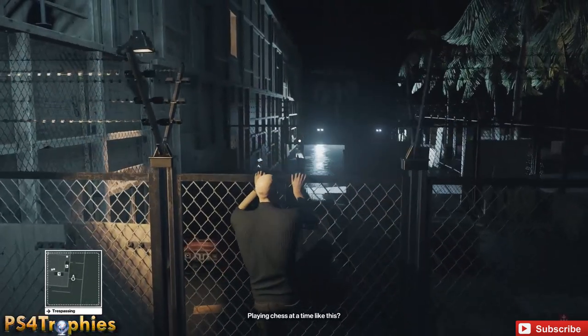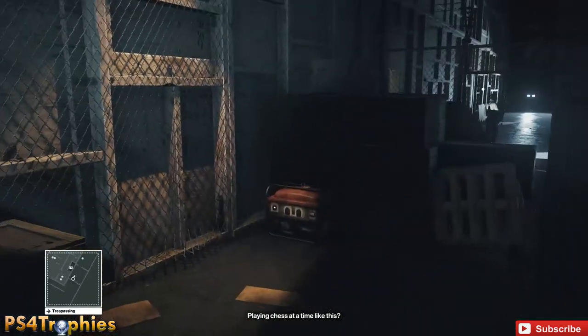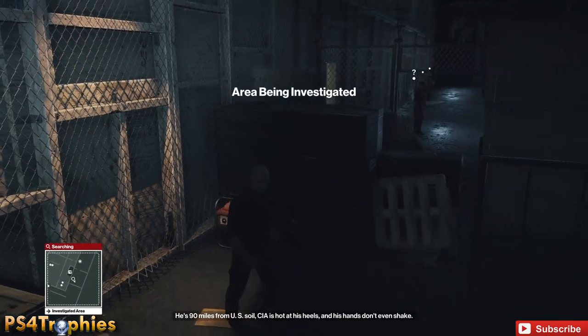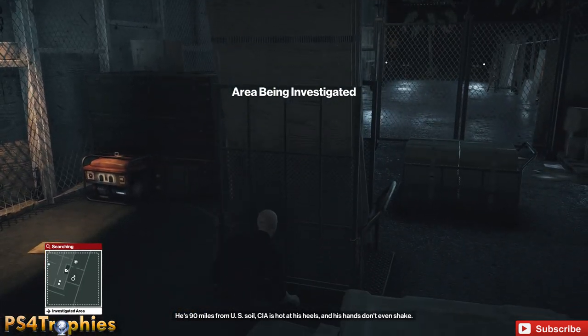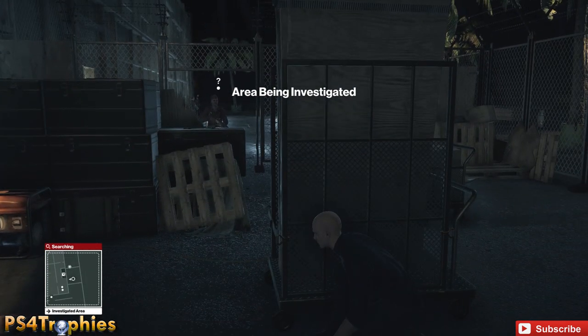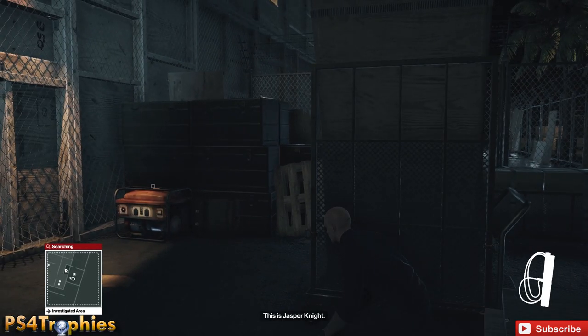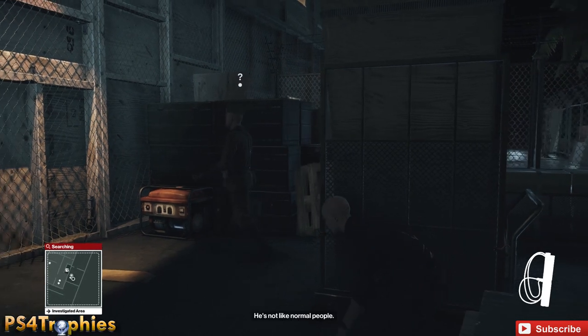I'm going to hop inside here, jump over this fence, and then lure a guard over here to grab his disguise. Do that by interacting with the generator, turning off the floodlights — that'll bring the guard over here and he'll slowly come over and we'll take him out and grab his disguise.